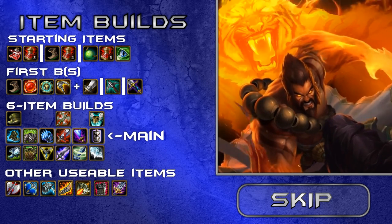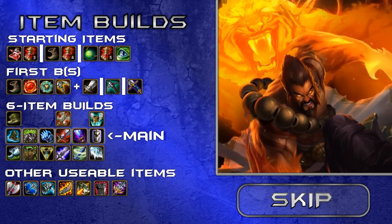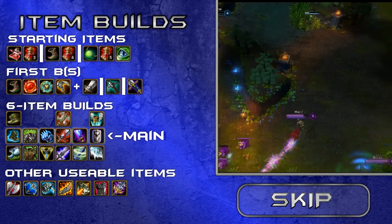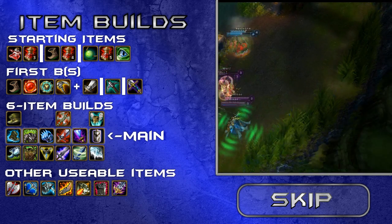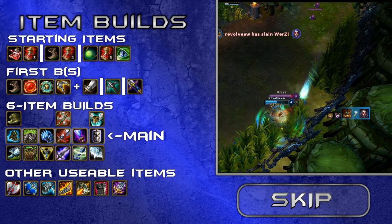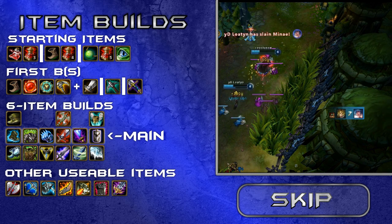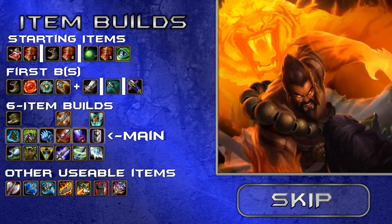Wit's End is excellent — it has an on-hit effect and grants magic resistance and attack speed. Zephyr is a substitute for Wit's End if you didn't get Mercury's Treads. For the last slot, consider an armor item: Randuin's Omen to catch up with AD carries and reduce their attack speed and movement speed, Frozen Heart for even more CDR and attack speed reduction, or Guardian Angel if your team needs it.